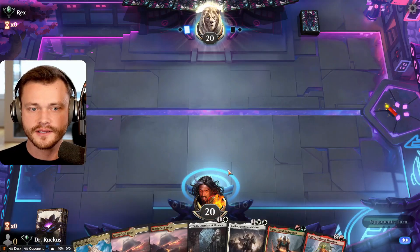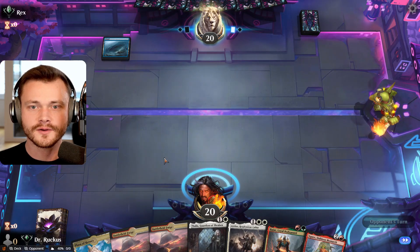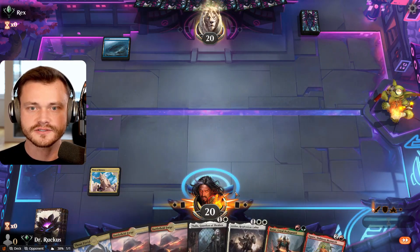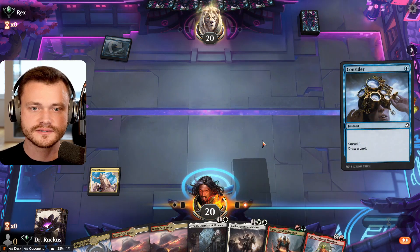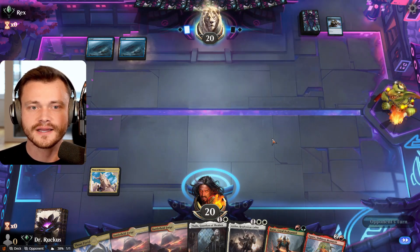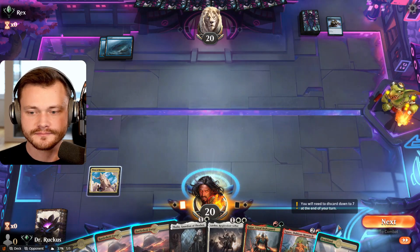Not a bad opening hand — we can cast everything off the bat. Hona on mono blue. We would love for a Thalia to stick. Maybe a turn-one Consider here. There it is. So they hold two mana open. Are we trying to drop Thalia anyway? The answer is maybe.